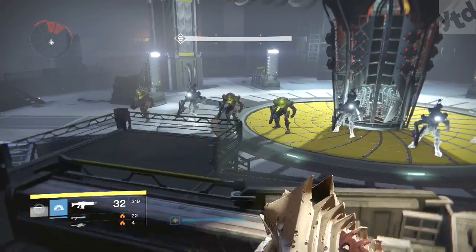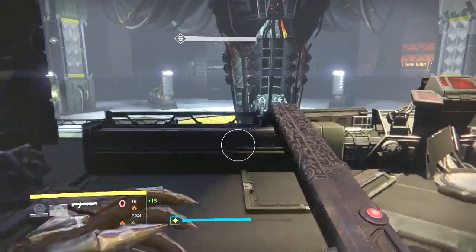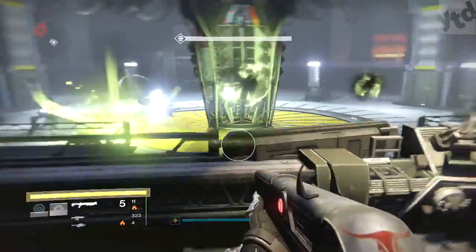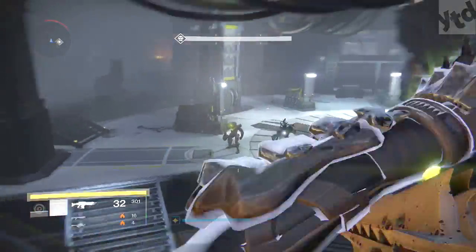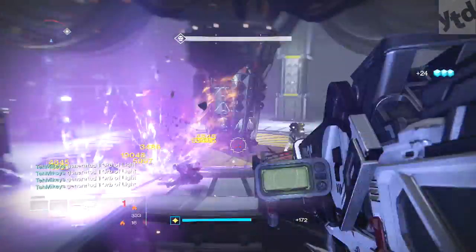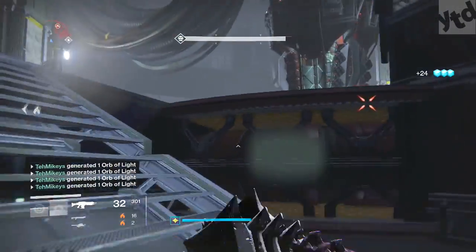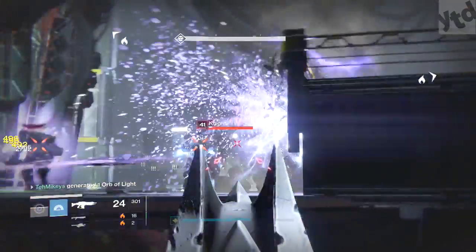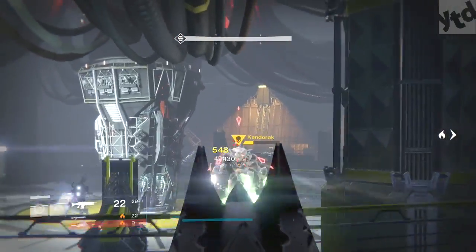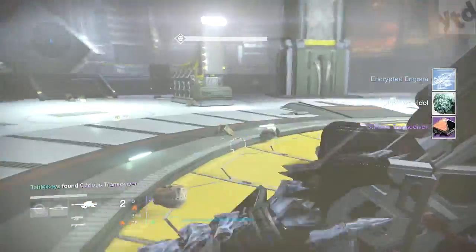If you've played in this room before, you know the strategy — you can run around in a circle. If you're solo, you're definitely going to have to keep moving. It would help if you had some raid weapons, but definitely have something arc because you will encounter arc shields. Once you beat all those guys — about four rounds — you get the final boss Candorak. He's a pain but once you take him down, you get awarded the Curious Transceiver.